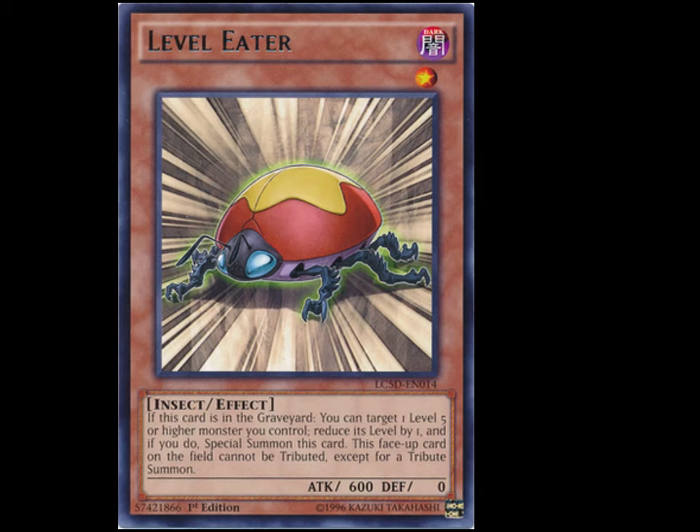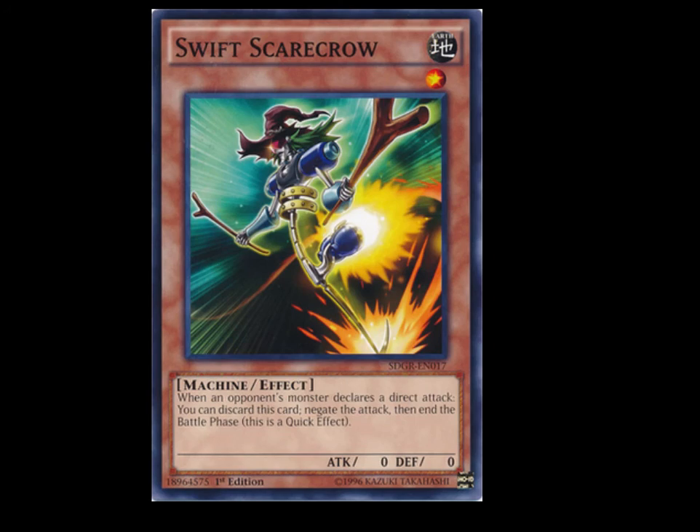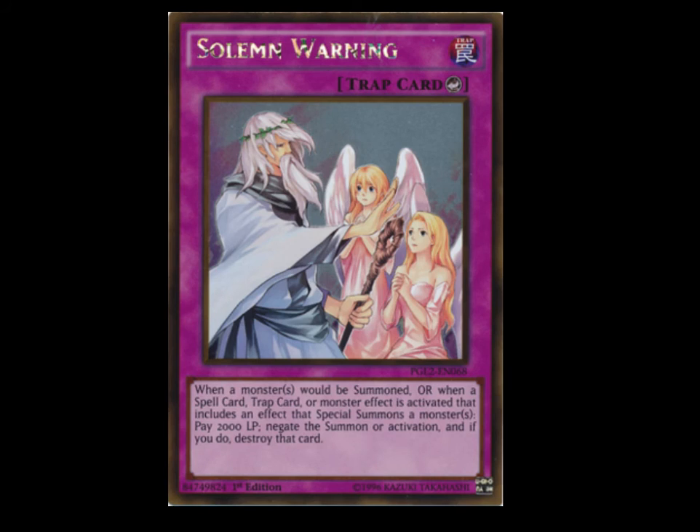Also being reprinted is Effect Veiler, which is nice — you get your common Effect Veilers. We got Swift Scarecrow if you didn't get it from your Gagaga deck. You got Imperial Iron Wall, which is a card I've been waiting for because now I can stop Ritual Beast, which has flooded a lot of my locals. And the last card we have is Solemn Warning.